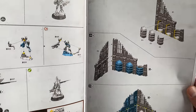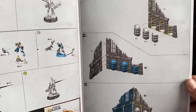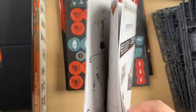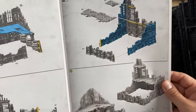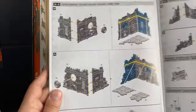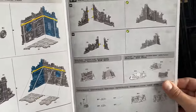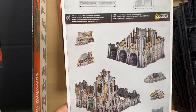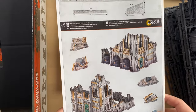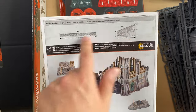These are the ruins — this is arguably the coolest part of this box after the Aquilons for me personally. This is how you build the ruins, really nice. The ruins are amazing. These are the painted ones — the major pieces plus rubble, and of course measuring gauges.